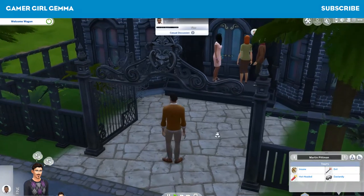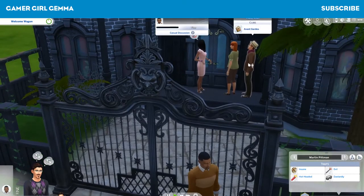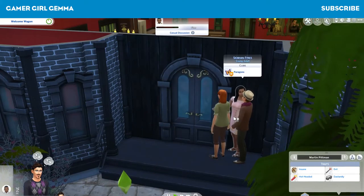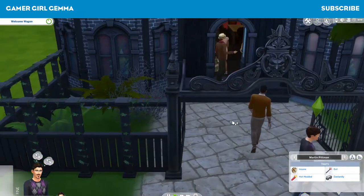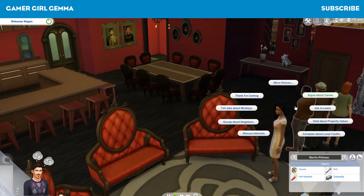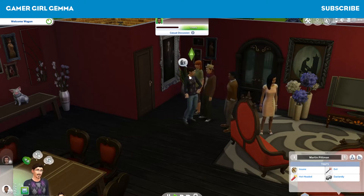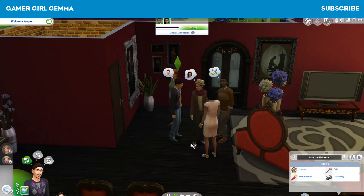Invite neighbors in. We've got Dominic Fires, Gunther Munch, Moira Fires, and Siobhan Fires. I think we have a husband, wife, and daughter — possibly. Okay, so they're all in the house. Let's go and chat — hopefully they'll all join in the conversation. Funny introduction. I'm hoping these all chat together because then I can load them all in at the same time.